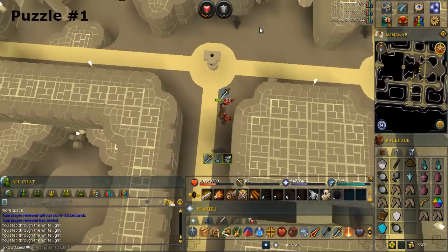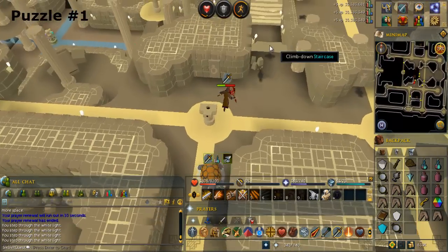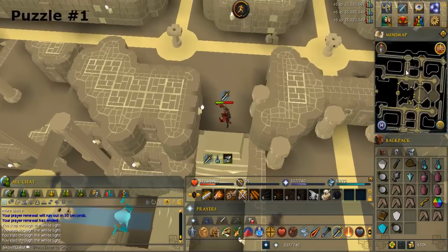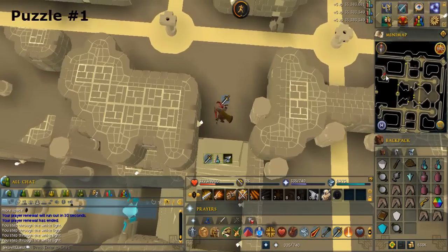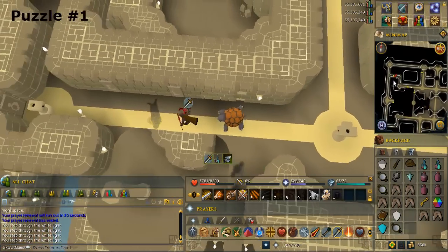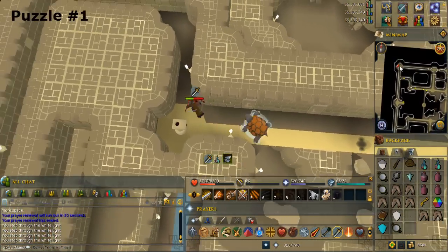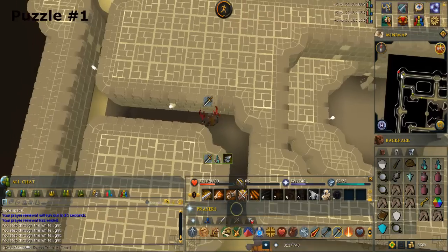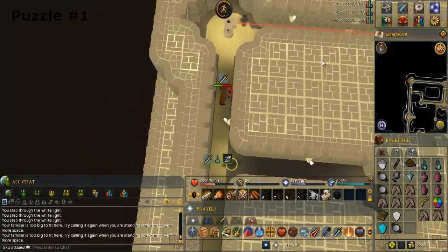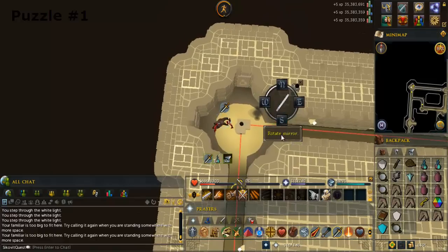Climb down the stairs to the north, then up the stairs after that. Go to the northwest corner of this floor. Search the pillar and rotate the mirror so the light beam goes south.